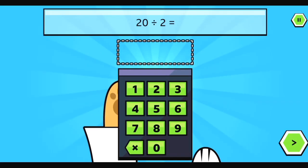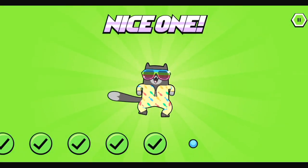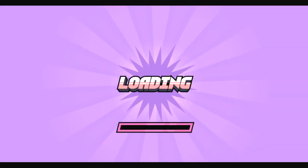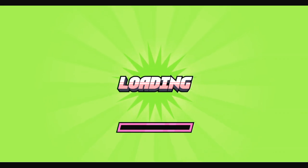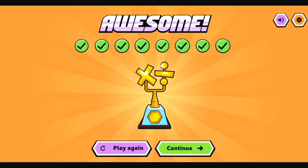Enter the correct answer. Done. Nice one. Enter the correct answer. Done. Epic! Great! You're learning fast. You won the multiplication and division gold card.